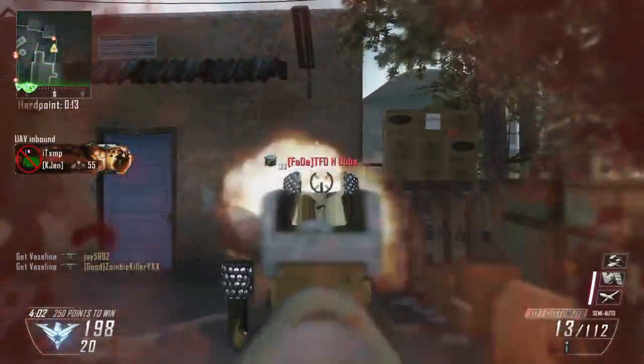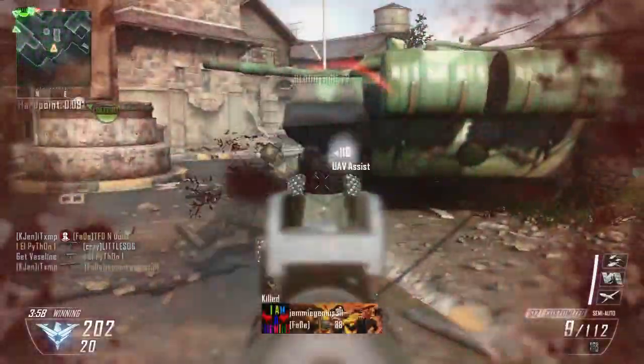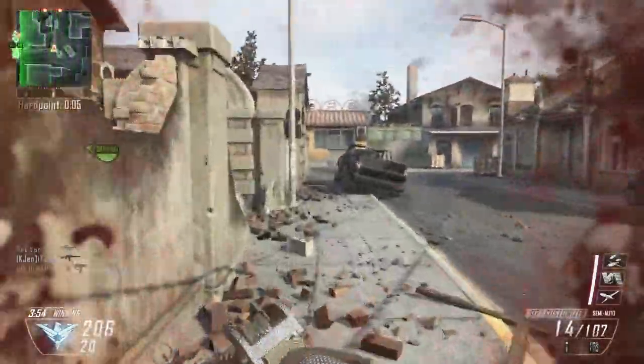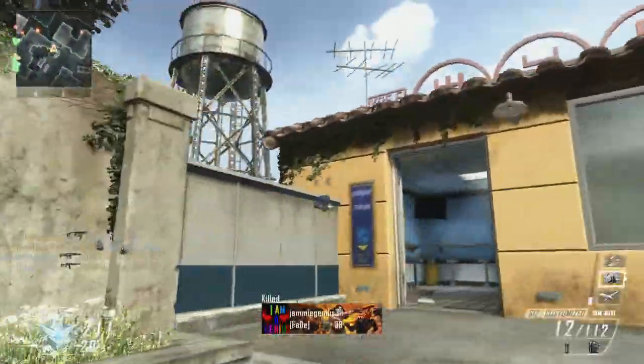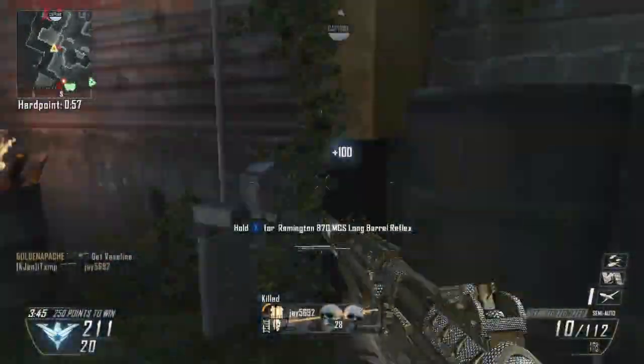The S12 shotgun - as you can see I've got it diamond, which means that I've used it before and done all the challenges to a decent level. I've got all the challenges done for it so I've used it for a few hours. I've already found out the best attachments I like to use, and I think the ones I'm using in this gameplay are the long barrel and extending mags.